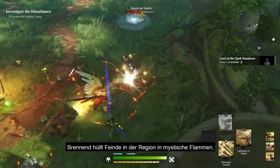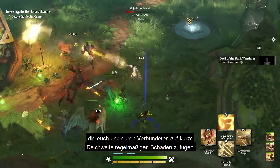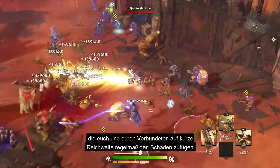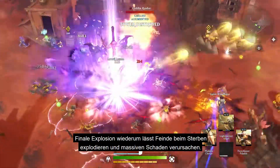For example, Burning covers enemies in that region in mystical flames, dealing damage over time to you and your allies in close proximity. While Final Explosion makes it so that enemy deaths trigger massive damage-dealing blasts.